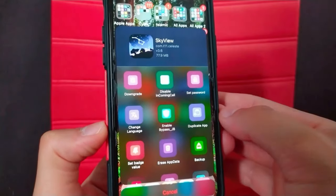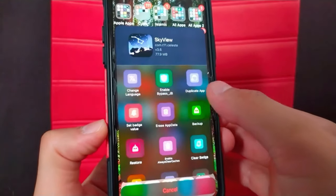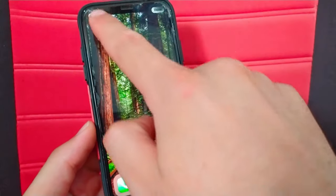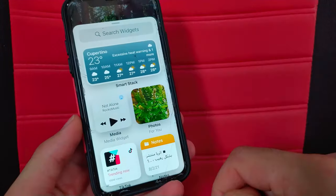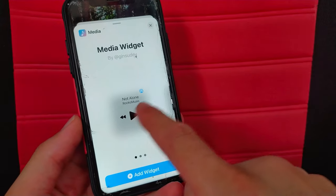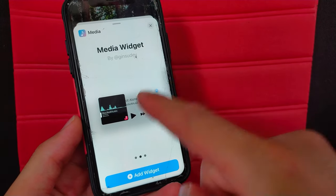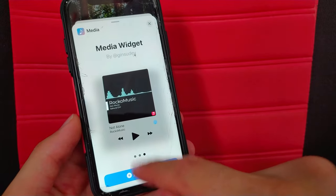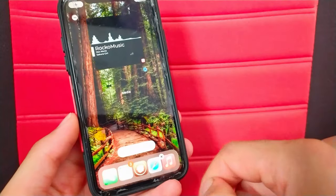The next tweak is Media Widget. This tweak will bring fully functional media widgets to the iOS 14 home screen. It allows you to control media playback, get sound information, and control the airplane menu from the home screen, so you can control and change music directly without having to open the music app.